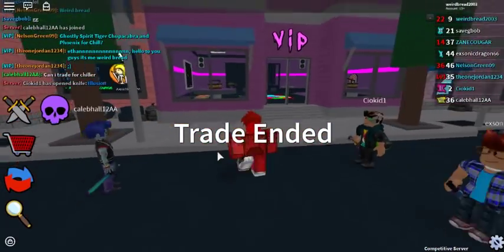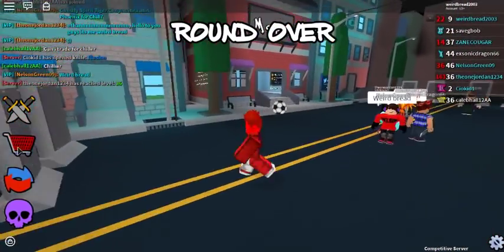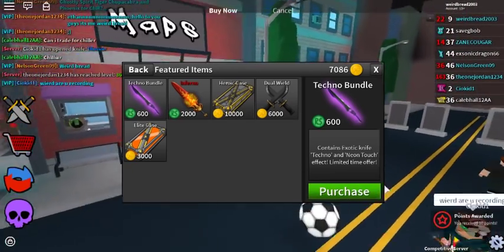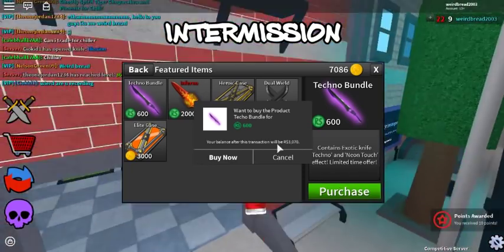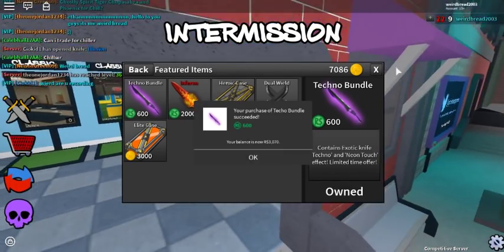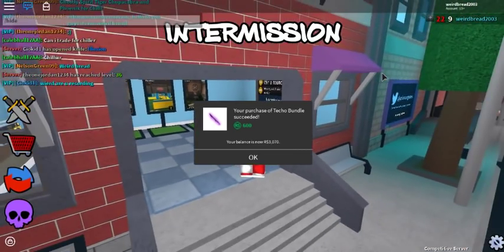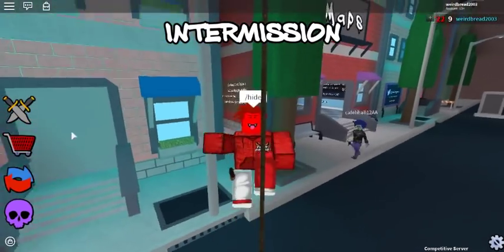How's everyone doing today? I'm doing fantastic. Today we're going to be opening up the Techno Bundle like I said, so let's purchase that right now. We have 3,600 Robux. I'm not gonna buy an Inferno — that is just a waste of Robux if I do say so myself. So we have bought the Techno Bundle.